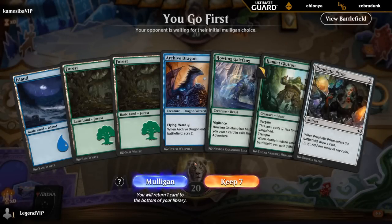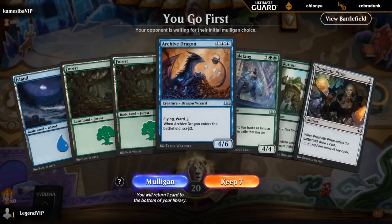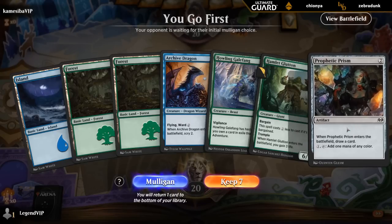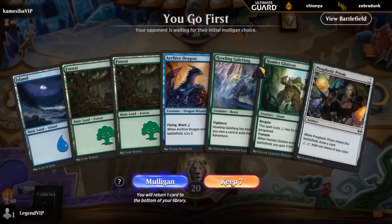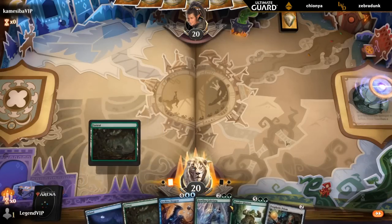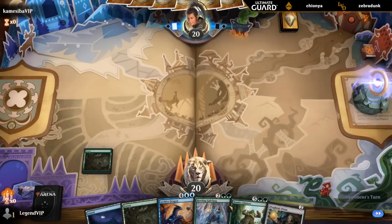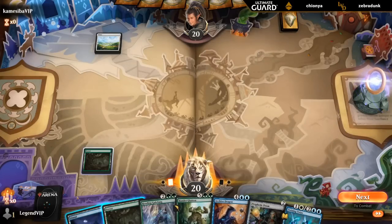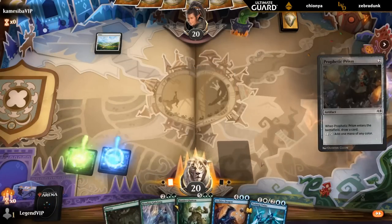We're on the play and our hand is definitely on the slow side. But Prism can enable Bargain on Glutton, so if we find a three-drop we'll be fine. This also fixes our colors in the meantime. We've got a nice four, five, six curve.